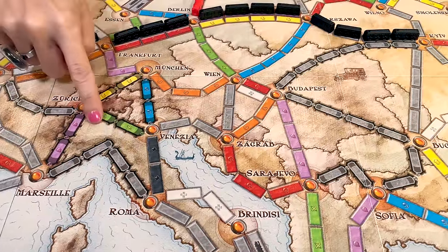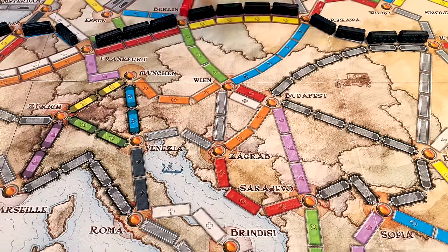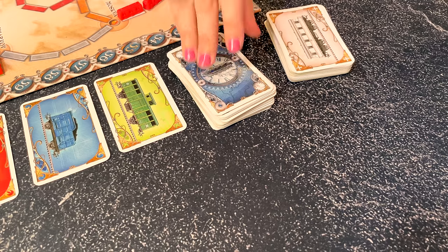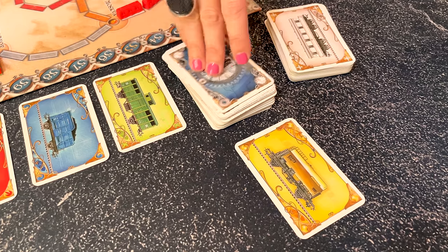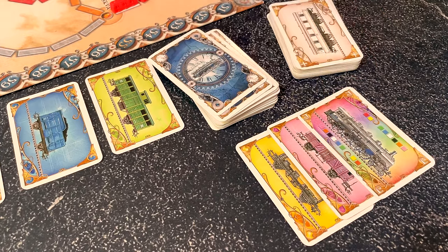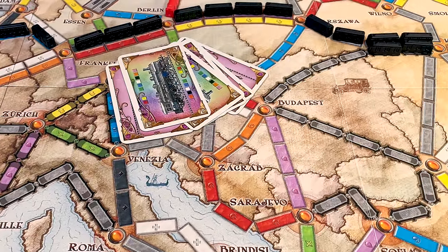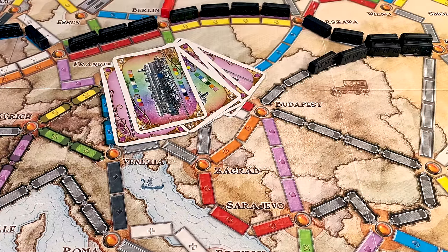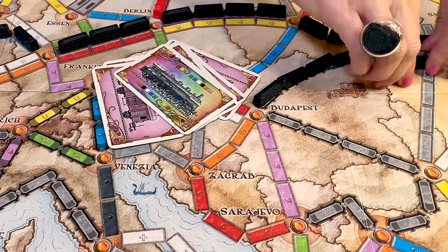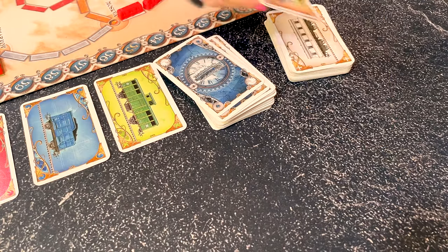Tunnels go under many European mountain chains. When you claim tunnels, you must make sure your train is long enough to cross it. First, show the cards which were needed — for instance here, six pink trains. Then you're going to draw the top three cards of the train deck. For each card from your route — in this case pink — or for each locomotive, you must add one more card of that colour or a locomotive. If the player doesn't have enough cards, he cannot claim the route and takes his cards back in the hand. The three cards drawn from the top of the deck are discarded.